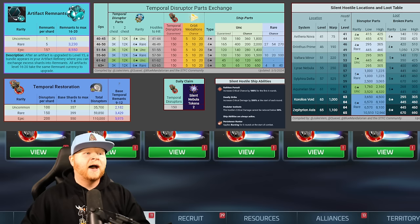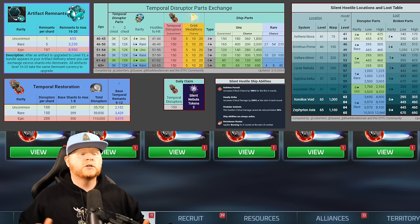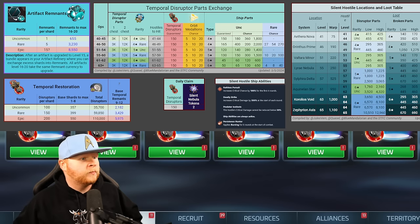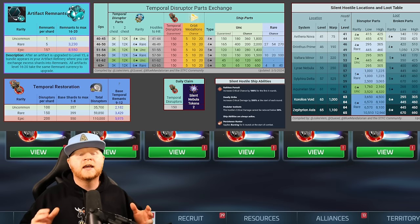You'll notice that the hostiles are set by temporal disruptor parts, and depending on your level, you're expected to either do uncommon or rare — four star, five star, six star. Please bear in mind that the hostile you hit is literally designed by your ops level. So you don't just go waste a token on a hostile that has no purpose. If you are a level 51 player, don't go farm a 46. It has zero value to you. You're going to need to farm the ones in your ops level.